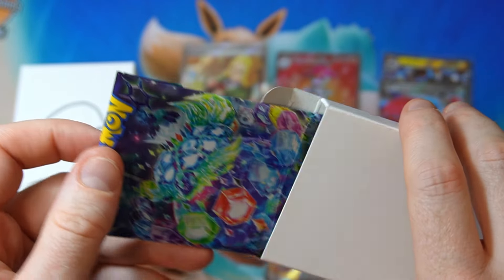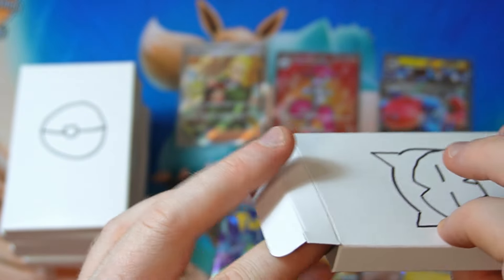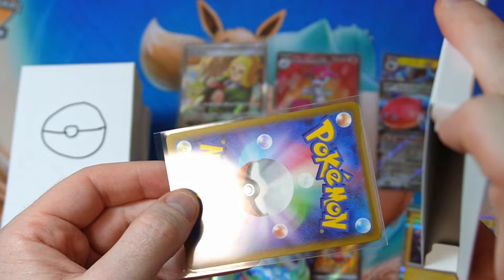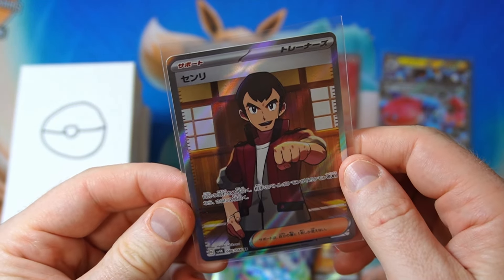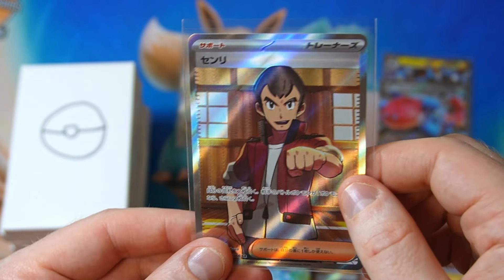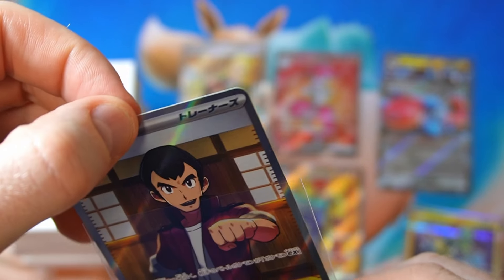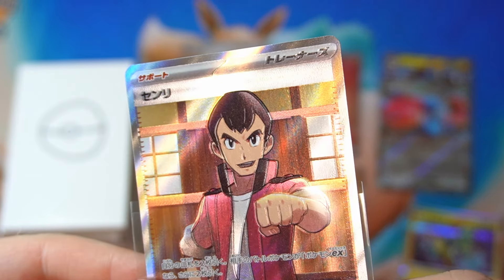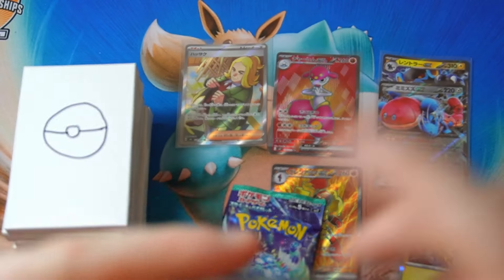Oh, this one does have a pack in there — Stellar Miracle! And we get one card, just one. Oh, we got another Paldea trainer — I don't know your name. This one is very misaligned — the texturing. If you can see, the lines of the texturing are really misaligned with the line of the picture. Interesting.